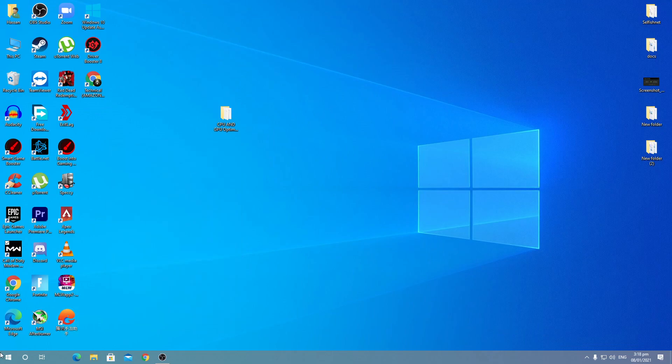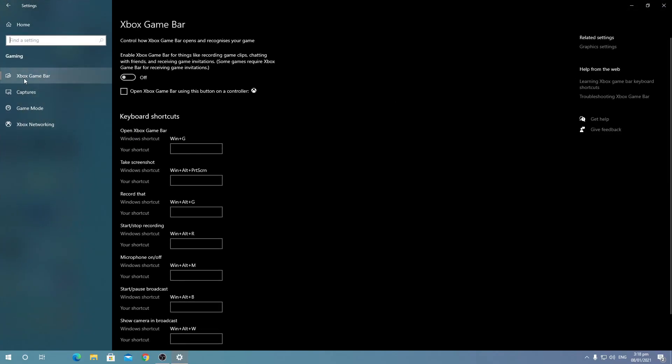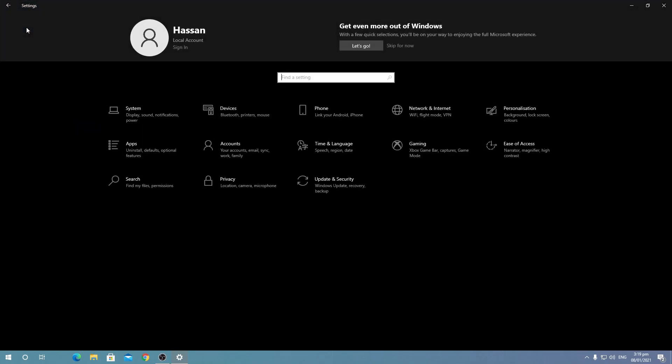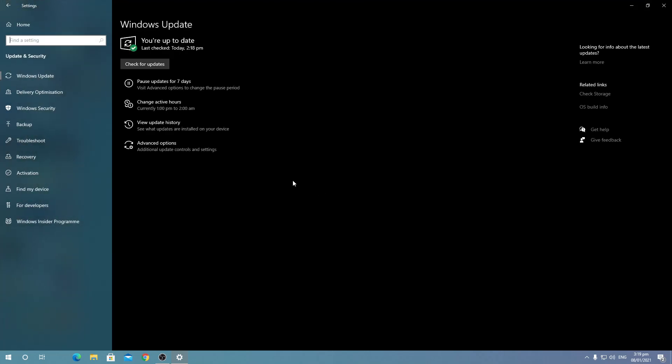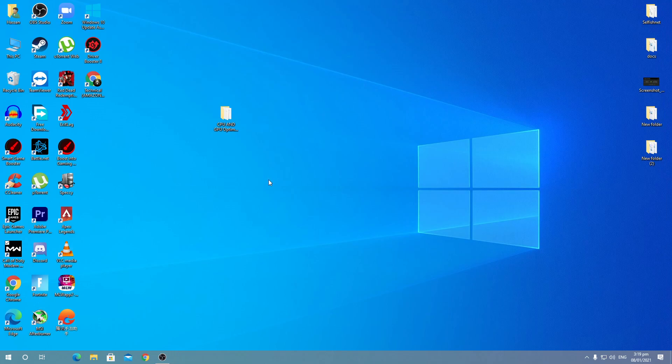After doing all these settings, the last step is to go to Windows Settings, open the Gaming tab, and make sure to enable Game Mode. If you have the latest version of Windows, this will work perfectly to fix low GPU and high CPU issues. After updating Windows, reboot your PC and you will get much better performance.